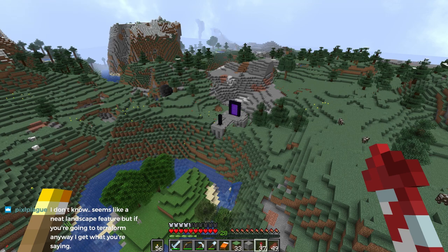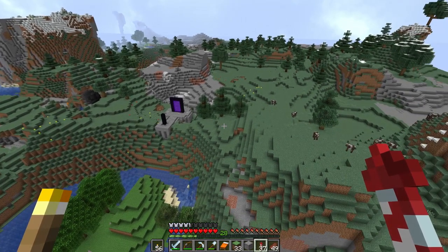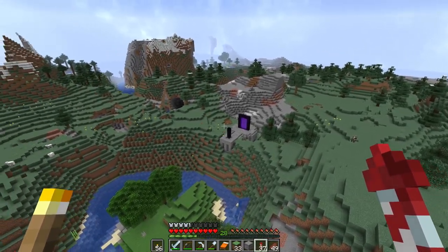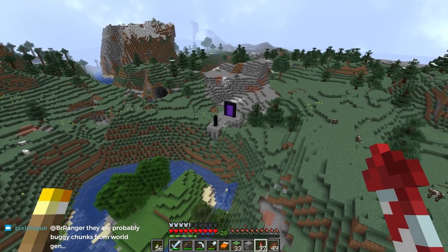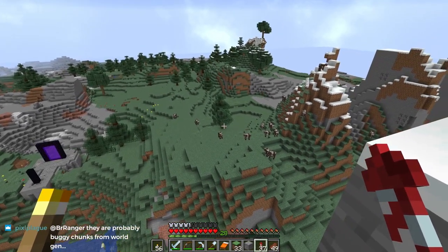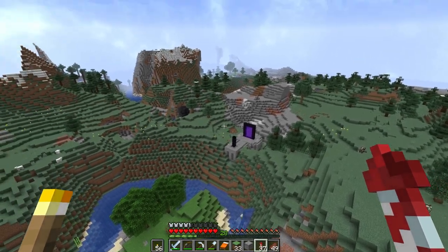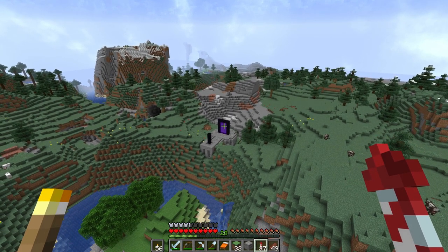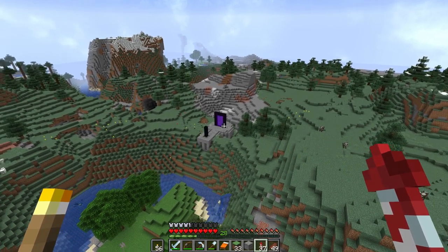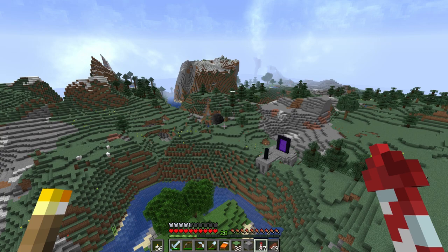In terms of where we want the portals to lead, once we've got that sorted out we'll be able to move forward. I also want to think about how far apart they should be. The cool thing is we're not going to be limited by nether portal design because there's going to be one nether portal, but all the other portals are going to be player-made — they'll use command blocks to send you to different locations using the teleport command. This should be really cool.